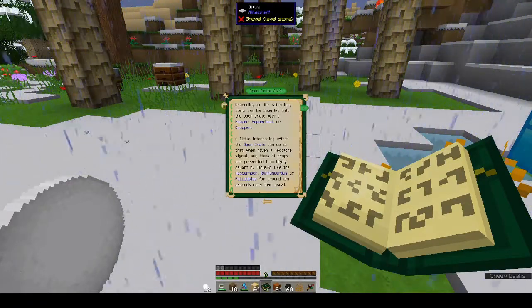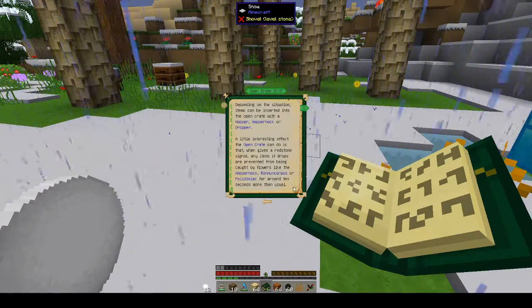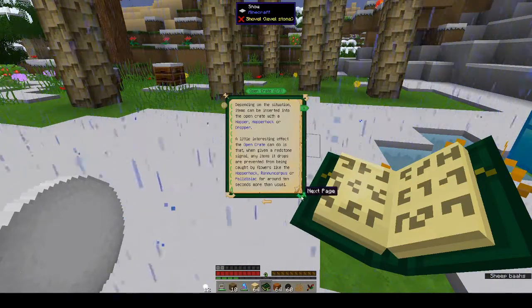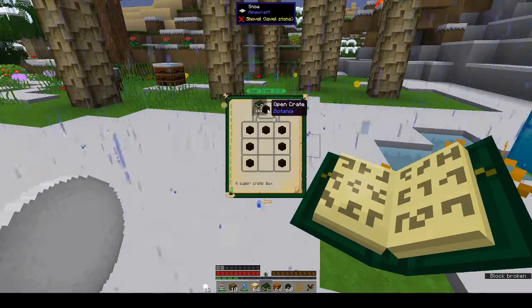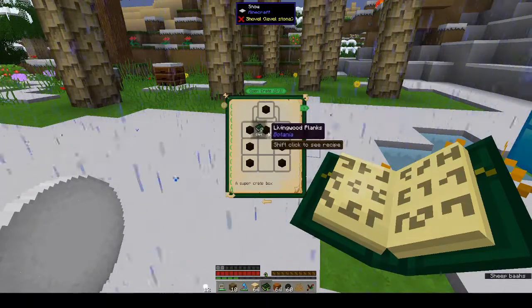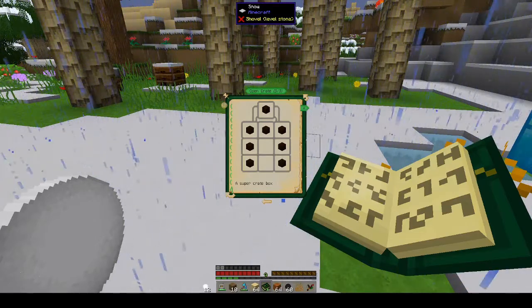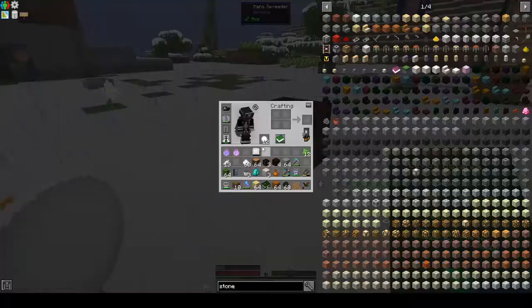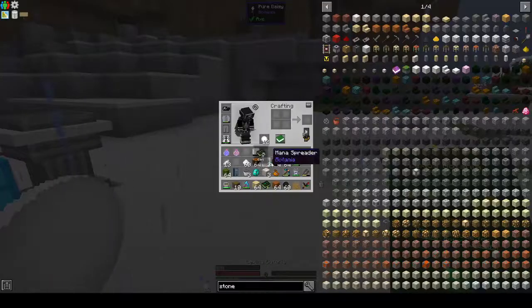When given a redstone signal, any items it drops are prevented from being caught by flowers for around 10 seconds. The open crate is made from living wood planks. Do we have enough living wood planks? I don't think we do — we have four, we need more.